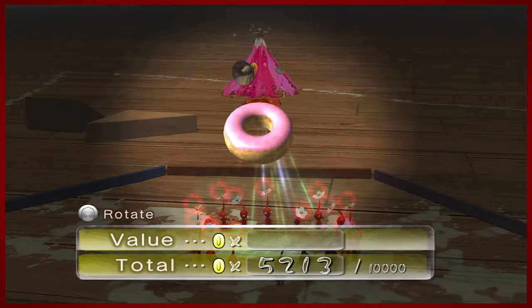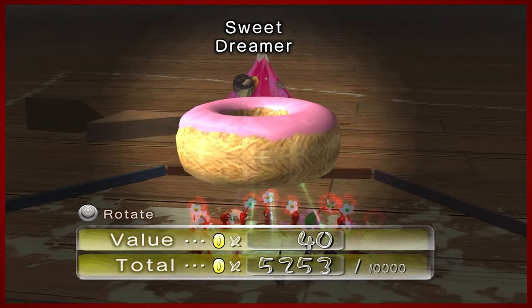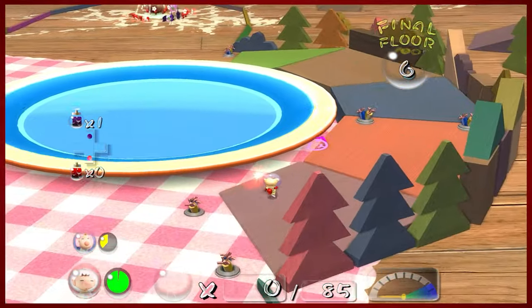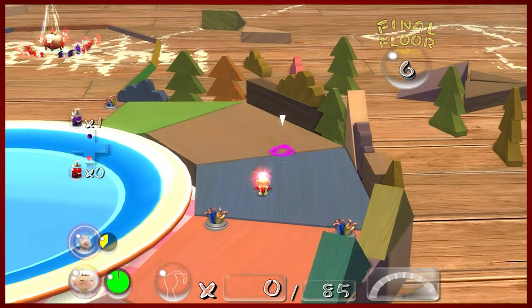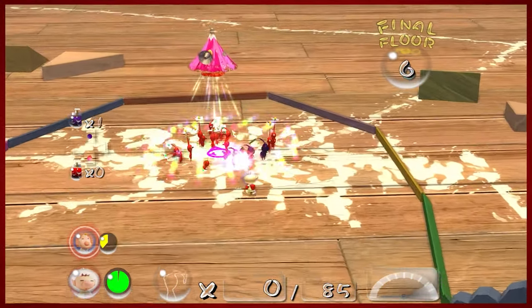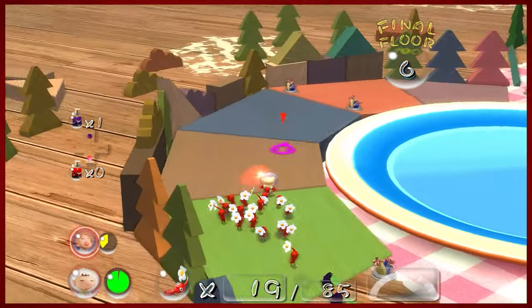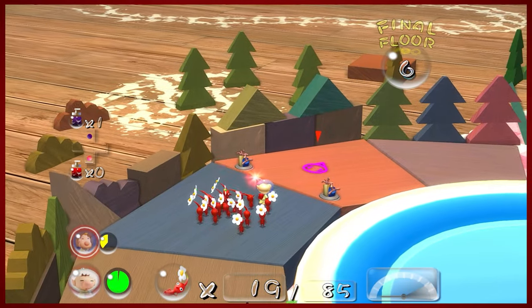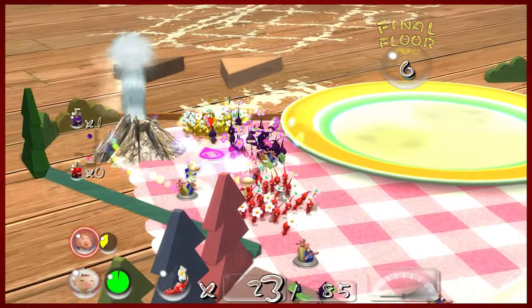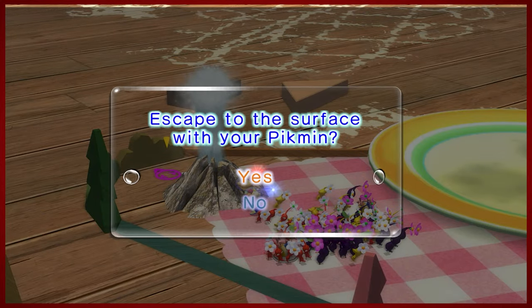Final treasure of the day, on floor six: the Sweet Dreamer. Sweet dreams are made of D-Mike. Let's go grab our Pikmin, take them around the outside here, and get the heck out of here. Having that ultra-bitter spray will make quick work of the Master Breadbug. It will drag all of your Pikmin down into the abyss and murder them if you're not careful, so be mindful. Let's go!